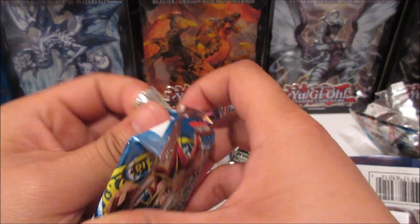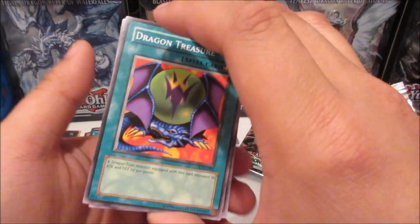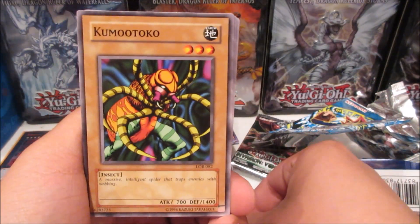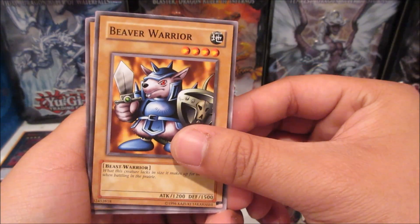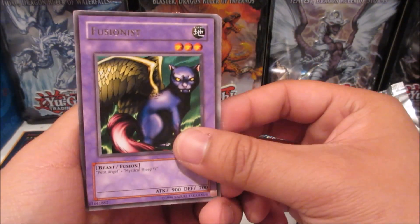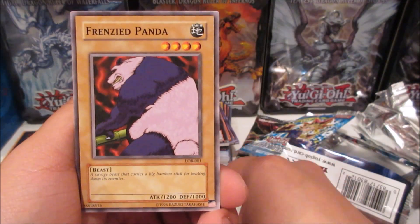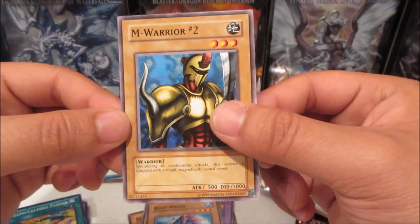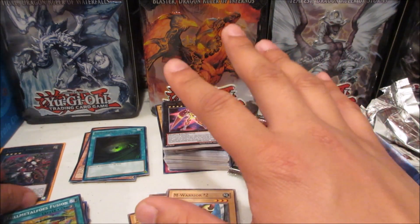Down to the last pack - Legend of Blue-Eyes White Dragon! This is insane, thank you guys so much - so nostalgic, this is the very first Yu-Gi-Oh set ever! Dragon Treasure, Kuriboh, Beaver Warrior - hey, Silver Fang! Fusion is a rare - wow, sold out. No foil but we got Fissure, Yami, Frenzy Panda, Root Water, and M-Warrior Number 2. Such a nostalgic set.